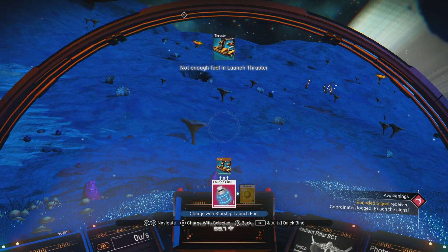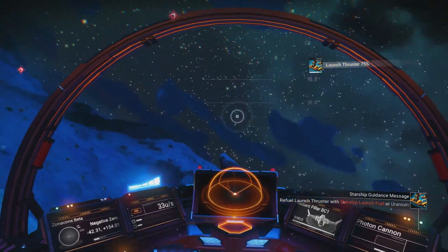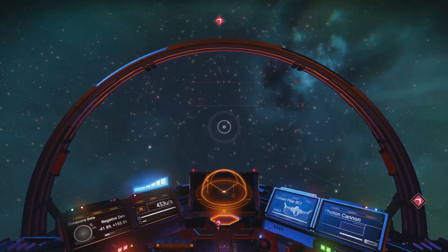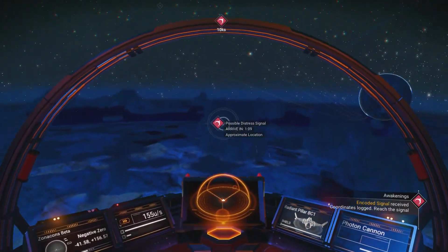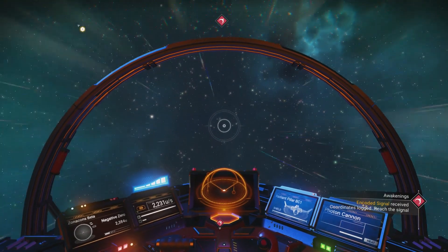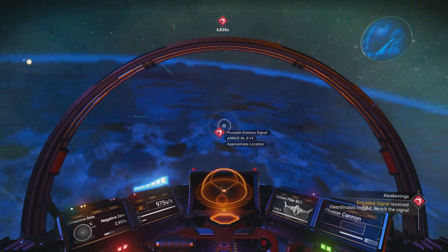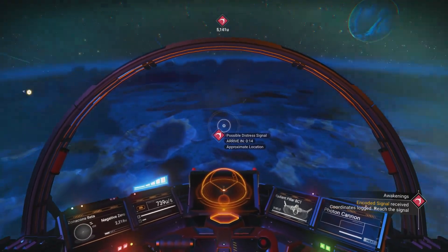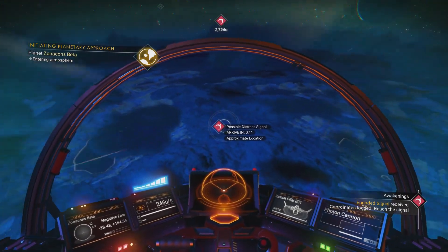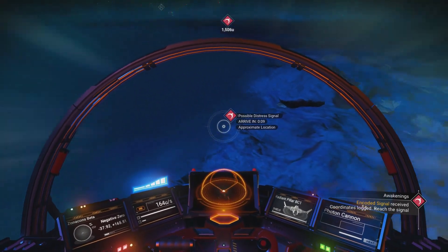Sometimes a distress beacon will lead you to broken down abandoned ships. Let's go a little higher — there we go. The distress beacon is not too far away. Distress beacons will sometimes lead you to abandoned ships, which hopefully this is one of them. Sometimes it's something else. If it is a ship that's been abandoned, it's broken down and we'll have to take some time to fix it.